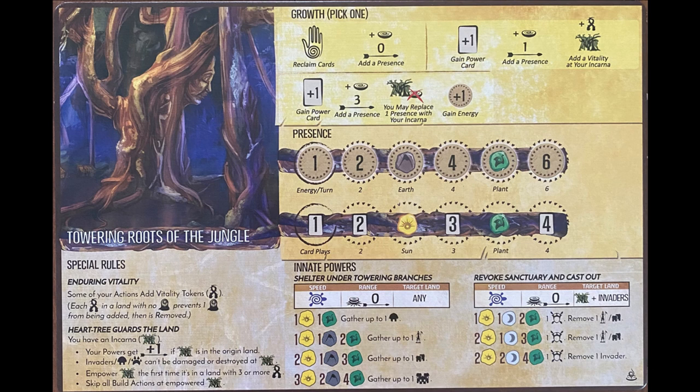Its special rules — Heart Tree Guards the Lands — prevent damage from being dealt to all pieces at its Incarna. This combines with its Innates to gather invaders into the land with its Incarna and removing them, using Vitality Tokens to prevent Blight that would have been placed by Ravages.